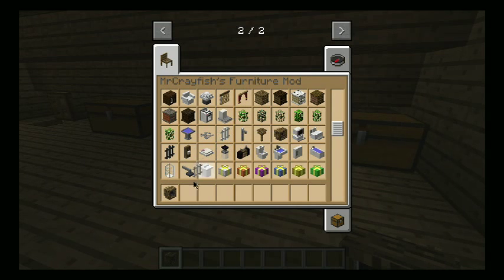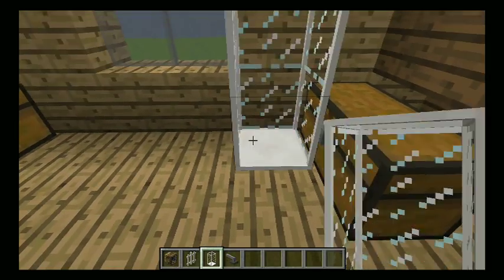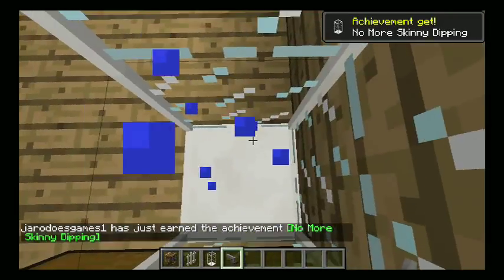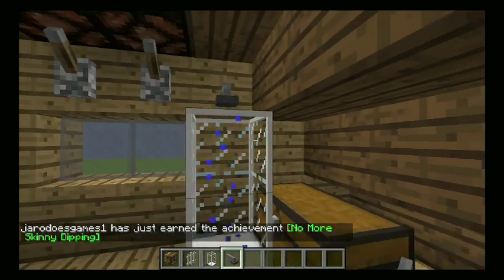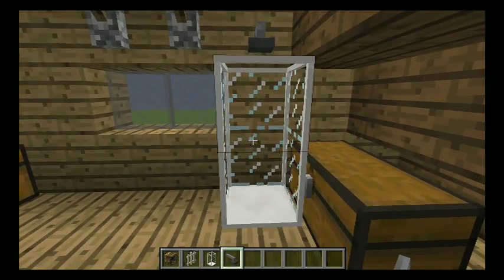I didn't show you guys the computer yet — I will in a second. We have a white fence which I didn't put around my house yet. We also need to test out the shower. We could just walk right in — 'No More Skinny Dipping' achievement, as you saw in the corner. So that's pretty cool, you could just walk in anytime and take a shower.